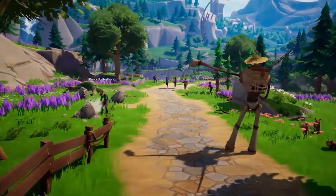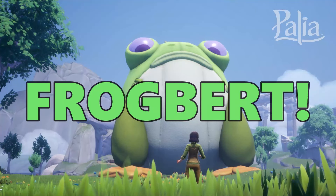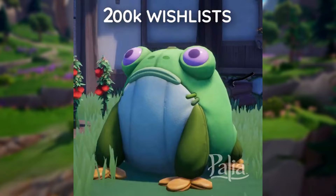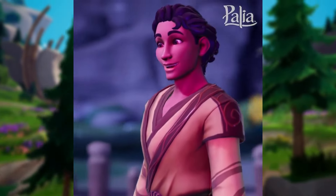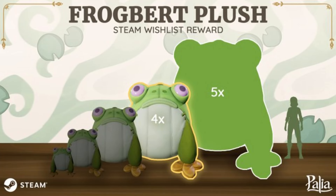With the arrival of Palea on Steam also comes the arrival of a very adorable, much-anticipated Frogbert. This oversized plushie has been granted to us by the devs as a reward for players wishlisting Palea through Steam. For each 100,000 wishlists on Steam, Frogbert was said to increase in size up until 500,000, where he would become massive enough to take up at least a quarter of our home plot. Many of us were hoping to get each and every size, but there's no news on that just yet, so we'll have to wait and see.